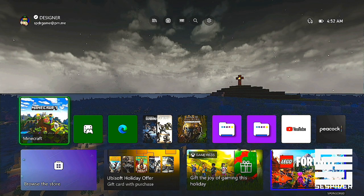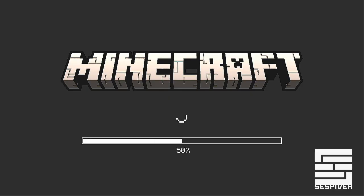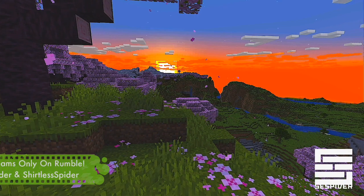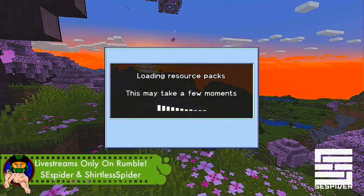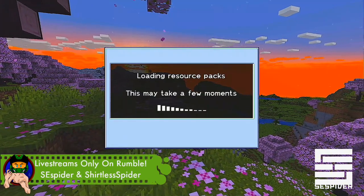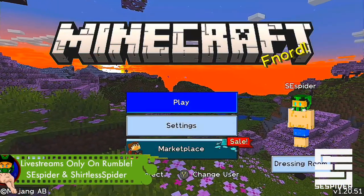Hello everybody. This is NC Spot here with a little video. I'm going to do this real-time so you can see it works on the Xbox as of Christmas Eve 2023. I'll open up my craft. This is a glitch, a duplication glitch. I don't know how useful this glitch is. I know almost nothing about the purpose of it, but I do know it works. I do not remember who created it. A number of people posted this and I figured I'd post it as well.